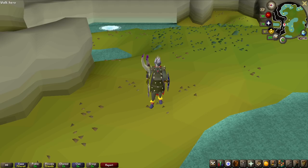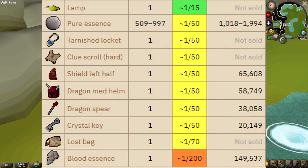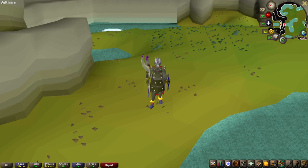This is a comment from the future about the drop rates of the Shield Left Half and Dragon Spear you just saw. They are both a 1 in 50 drop rate from the intricate pouches, which themselves are a 1 in 25 from the reward permits you get from the minigame. If you're going for either one and don't care which you get, it is 625 points in the minigame. But if you want a specific one, it's double that - 1 in 1250 chance every time you open a loot permit.